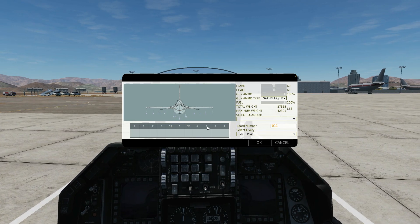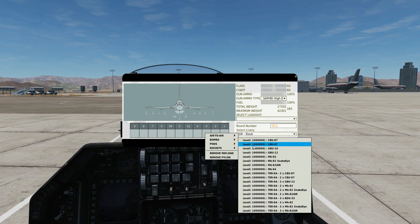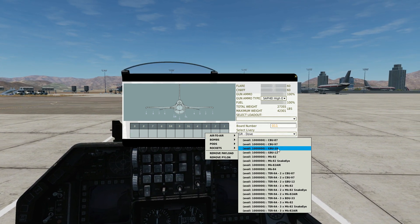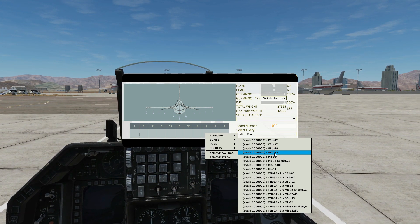We can carry laser-guided bombs on pylons three, four, six and seven — one on each pylon — for a total of four bombs. We can take the GBU-10 or the GBU-12: the laser-guided Mark 84 at 2,000 lb, or the 500 lb variant. To keep it simple, we'll just take two GBU-12s today.